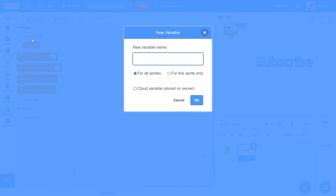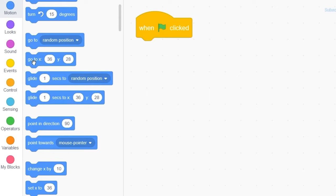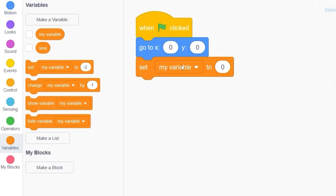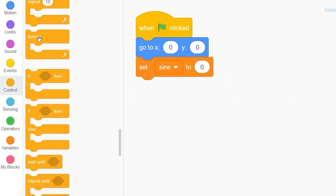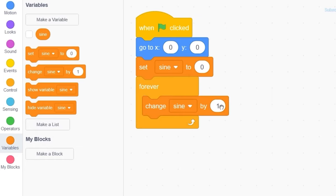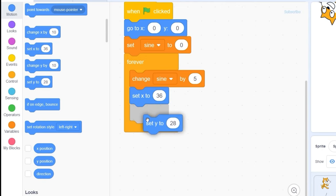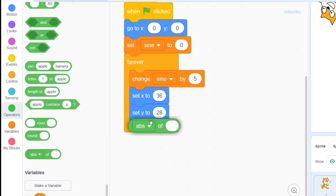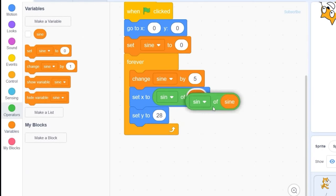Now let's go back to the code. Let's make a variable and call it 'sign.' When the green flag is clicked, we want the text to go to the center of the screen, so drag out 'go to x:0 y:0.' We also need to set sign to zero. Let's drag out a forever block, and in here we're going to change sign by 5 — this controls the speed of the sine block we're going to use. Let's go to Motion and drag out 'set x to' and 'set y to.' We're going to use the Operators 'sin of' block and change it to sine, then drag our sign variable into that slot.